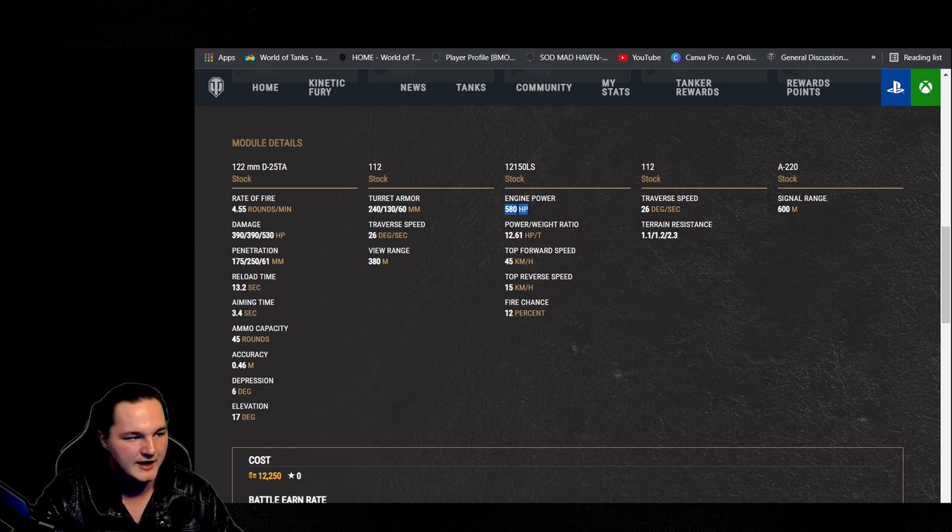Engine power of 580, along with a 12.61 horsepower-to-ton ratio. 12.61 is a little bit on the low side, so trying to boost it up as much as you can — that's the reason why power terrain is in the game and why we can take fuel. I use the power terrain, which actually bumps me up to 609 horsepower. I haven't done the math yet, but that puts this around 13 to maybe 13.4 horsepower-to-ton if I'm lucky.